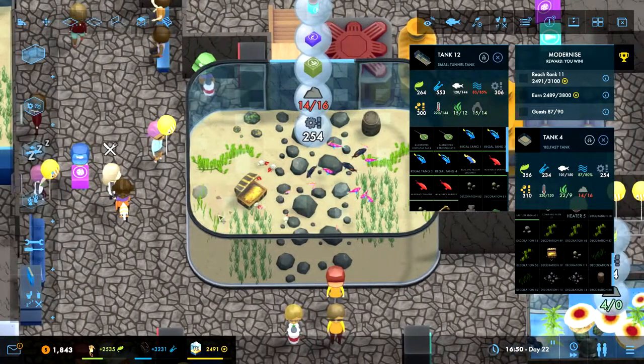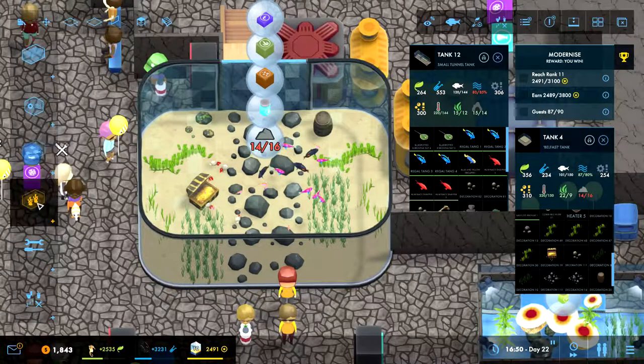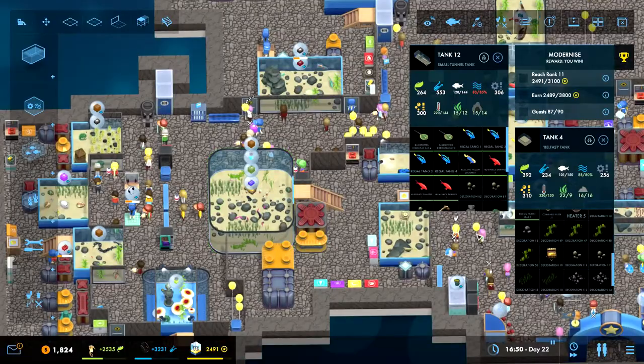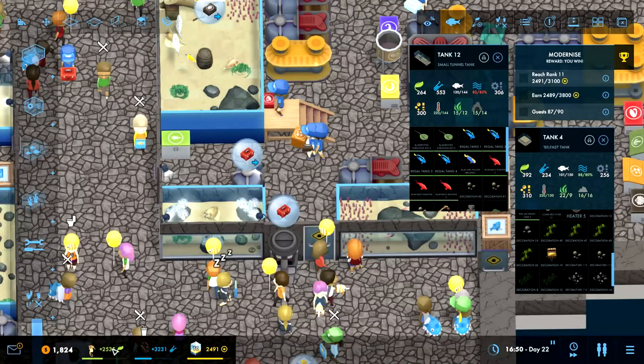There we go - can't put you anywhere, so I'll pop you over there. We just need another one of these live rocks and then it should be sorted. That tank is sorted - I didn't even need to put anything extra yet, but I do want to put more fish in there because we still have 49 spots. Let's see if we can get some more fish first.